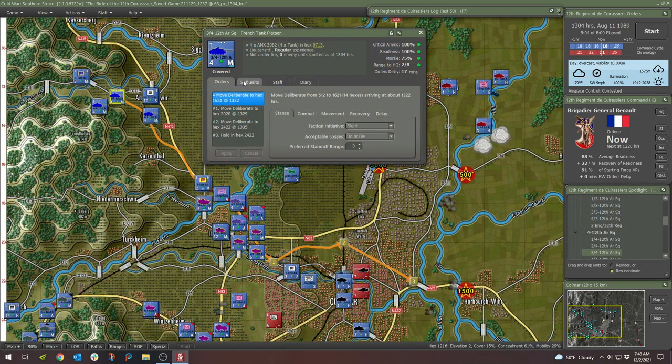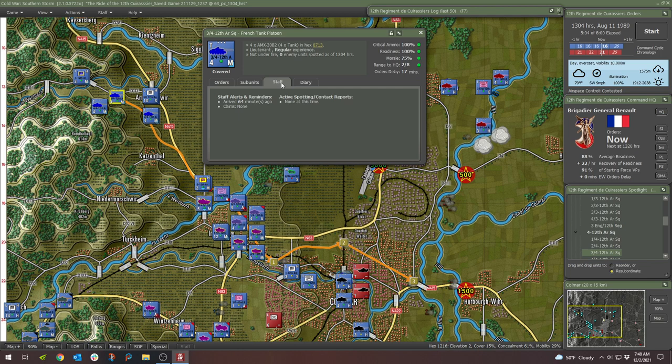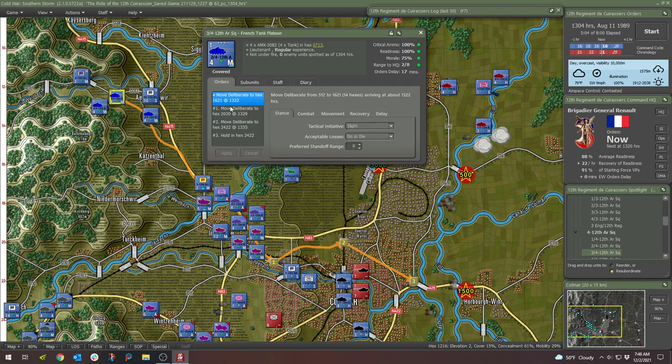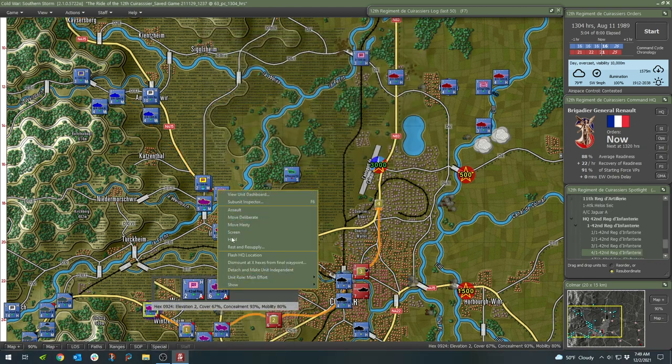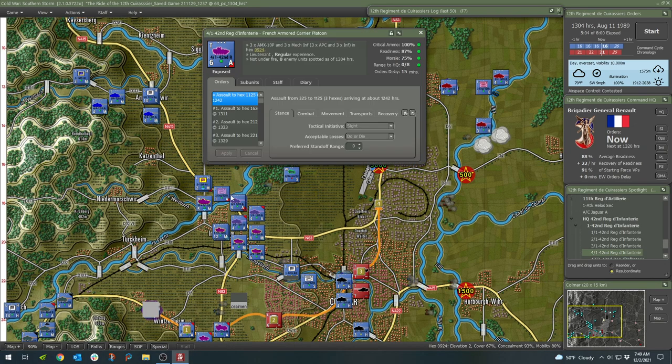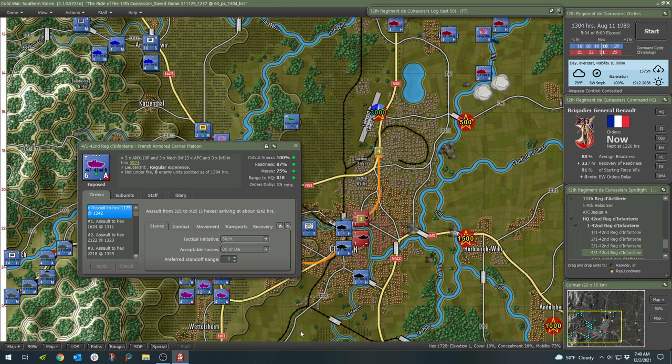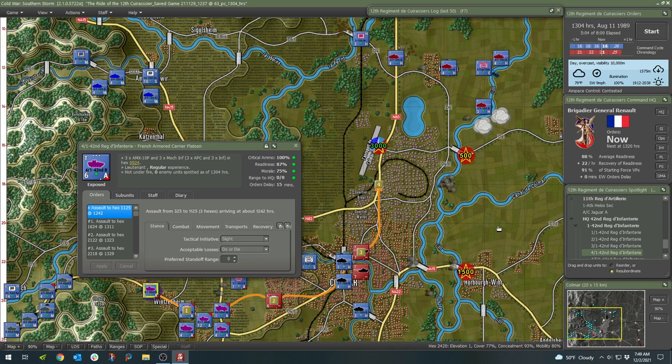A comprehensive unit dashboard allows you to review and edit waypoint order, view the status of every unit and subunit, as well as a wealth of other detailed information. Units' parameters such as readiness, ammo level, morale, and overall capability are constantly kept under control through the use of status icons. These icons are both color and shape defined for quick recognition.